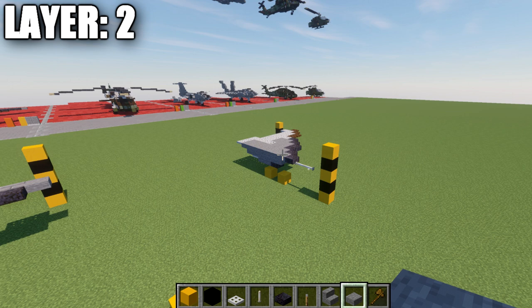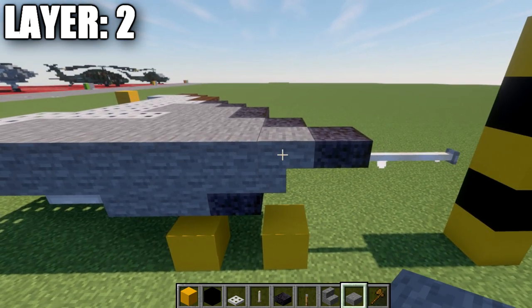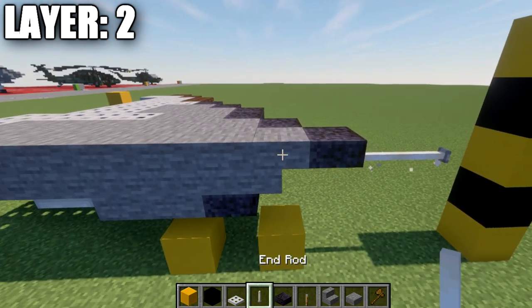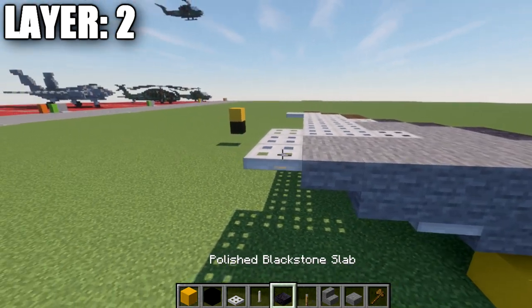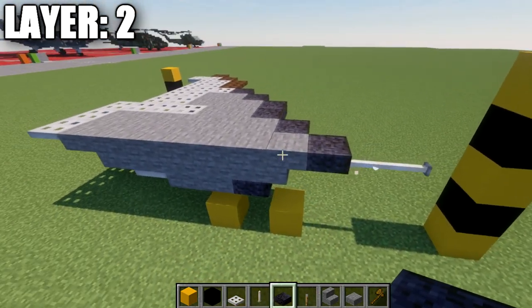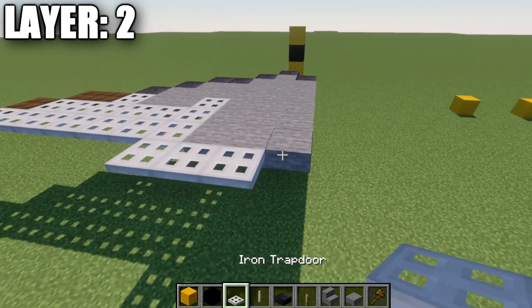For layer two, we're just going to be building the right side and the center line of the wing, and then it'll be up to you guys to copy it over. To begin, place down a stone block on top of this black stone top slab. Off that stone block, place down a stone upside-down stair, followed by a polished black stone top slab, and then two end rods at the very front of the drone. Going back from this stone block, go one, two, three, and four — one past this iron trap door — then a stone top slab and an iron trap door to finish that off.